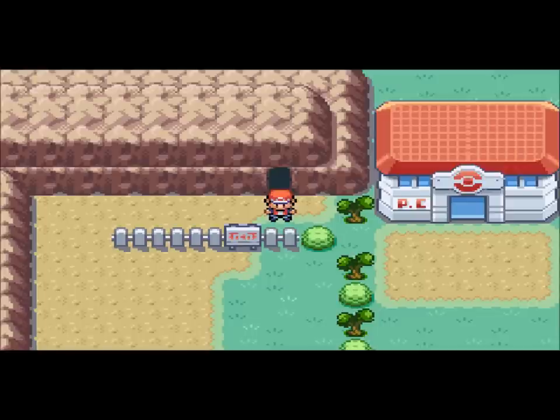In the last part I covered two routes — the route right next to Vermillion City, and the route between Cerulean City and Rock Mountain. I said I was going to go through Rock Mountain in this part, but there's something I forgot to do that I should do on-screen. As you guys can tell by the title of this video, I gotta go get HM05 Flash.